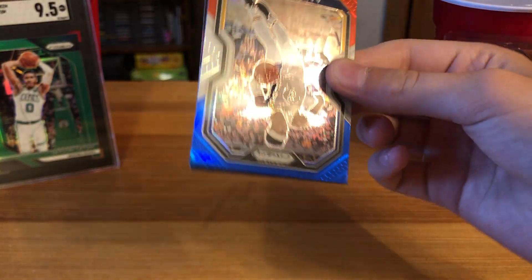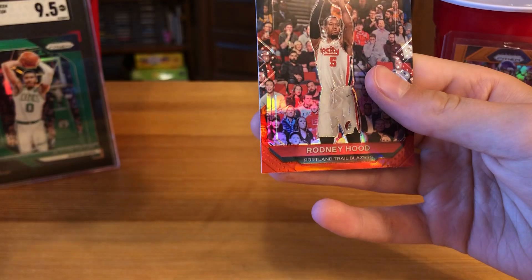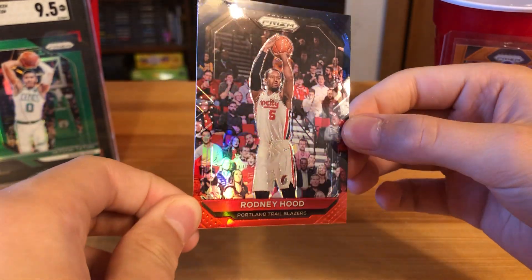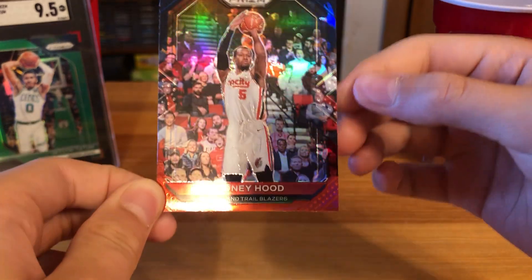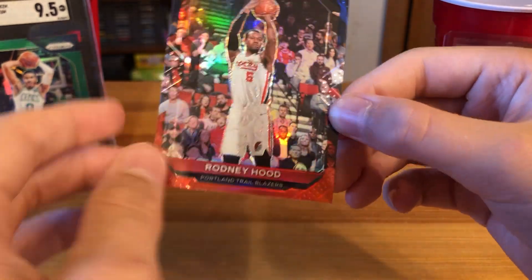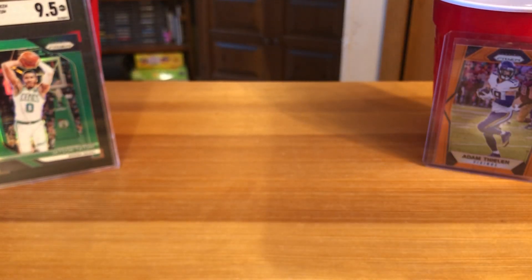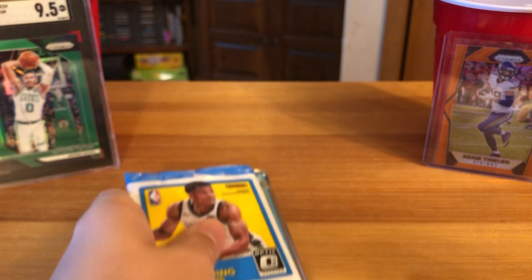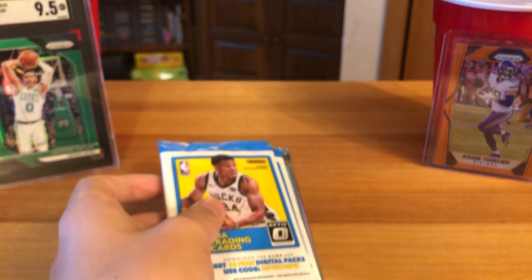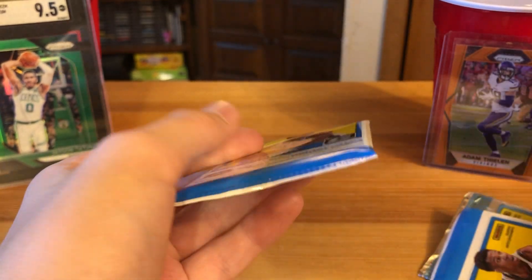Red, white, and blue bonus pack: Aaron Holiday, Troy Brown Jr. not a rookie, and whoa — Rodney Hood, and that must be an error card, it's got like no border! It actually looks pretty sweet — the red, white, and blue looks even cooler without the border. So we got Patrick Williams, Tyus Jones, and that weird Rodney Hood error card.